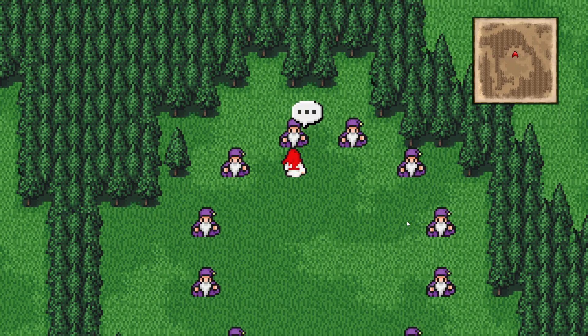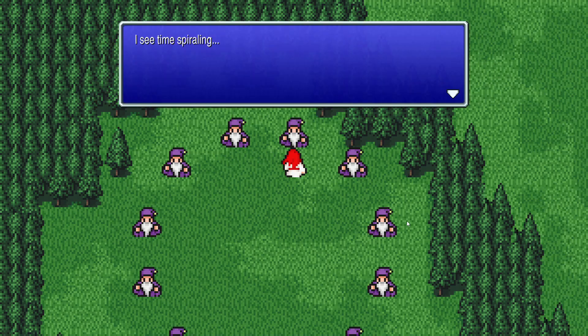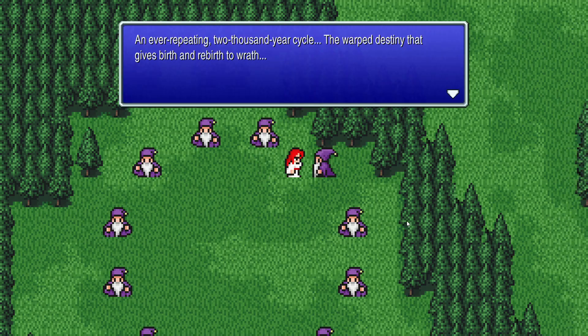We are apparently stuck in a time loop! The sequence of disasters that began four hundred years ago was triggered by events that happened only a scant few days in our past. But whoever set this in motion has now fled two thousand years into the past, and two thousand years later, it travels into the past again — a cycle of wrath without end. An ever-repeated two-thousand-year cycle, but it's no more than an illusion, a fantasy — and only the Warriors of Light can break the cycle!